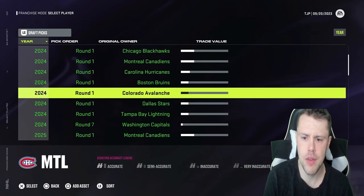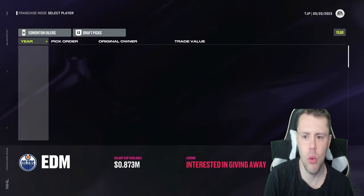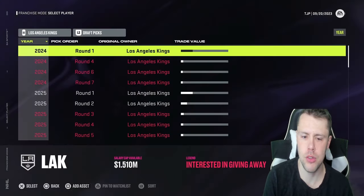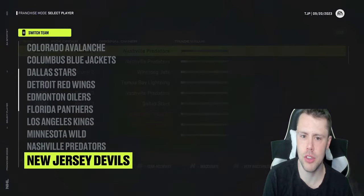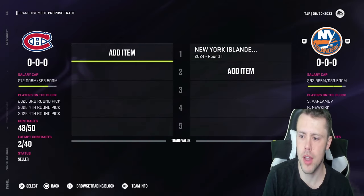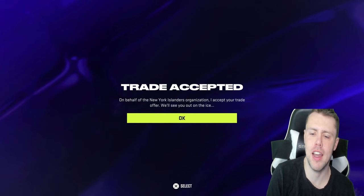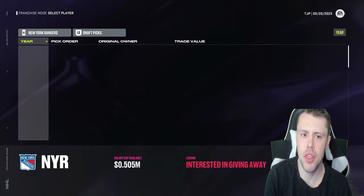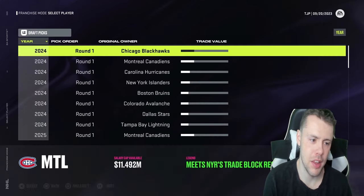Quick update: we have seven first rounders, which is not even a quarter of the way there. The Oilers pick has a bit more value, so I'm trying to do the easy ones first — anybody with relatively low trade value. The Islanders have a pretty low trade value on their first rounder, so I'll try to get theirs next. A second, third, and two seventh round picks to the Islanders — we're getting their pick. Now we are 25% of the way done.